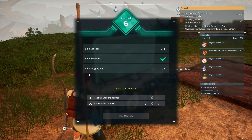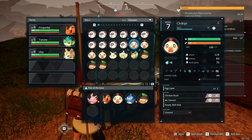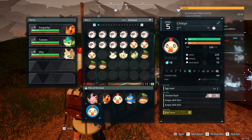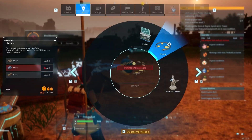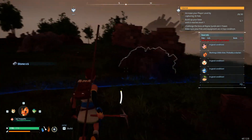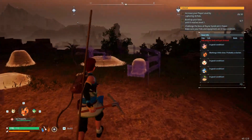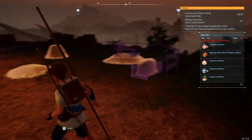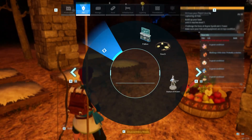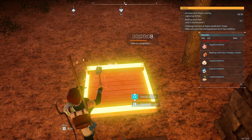I need to build a crusher and a logging site. I can drop one more pal down here — this chickpea, since they're all diet lovers and will eat less. I want to make a ranch but I don't have enough stone. This is a big structure — I'll place it here. It's taking a long time. Pals without a bed will get stressed, so I need to make a pal bed — one more, and it's done.